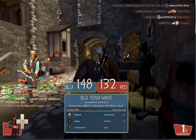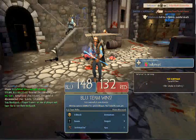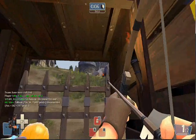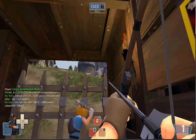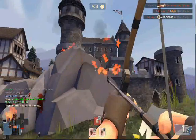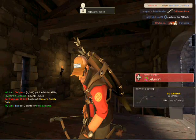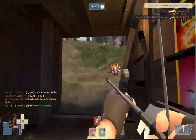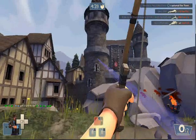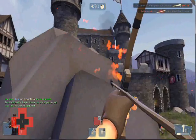I switched to Sniper and I'm using the Huntsman, the Razorback, and the Strange Tribalman's Shiv. The Shiv is very helpful — it deals bleed damage over time. They can try to reach a health pack to stop the bleed, but if you're up in your sniper spot and hit someone, they probably won't get there in time. The Huntsman is the best weapon for medieval — just shoot into a crowd and you'll dominate.